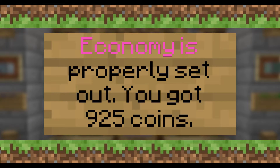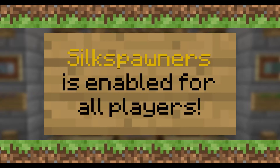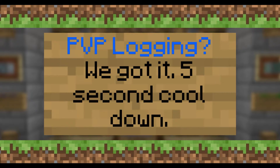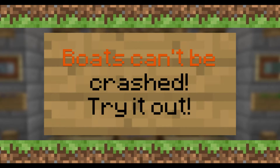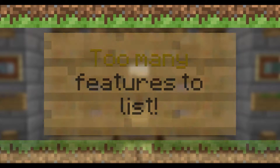Griefing is allowed on the server. Economy is properly set out. The world's radius is 10,000 by 10,000. Mob spawners can be bought at shop. If you kill someone, you can get their head. Obsidian isn't invincible. Silk spawners for everyone. We have fixed PvP logging. Boats cannot be crashed. Health bars are displayed on top of players.